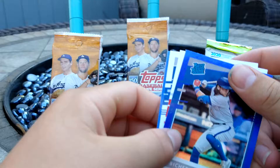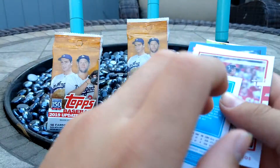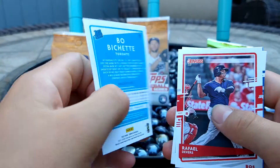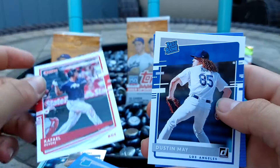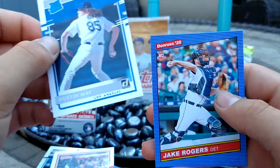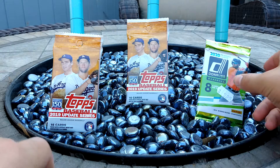Jake Fraley Auto, look at that. And we got Boba Shett Rated Rookie. That's a nice pack. Like the blue foil — it's not numbered, but that's still a really cool card. Alright, we got Raphael Devers. Dustin May Rated Rookie — that's a nice one. And Jake Rogers.